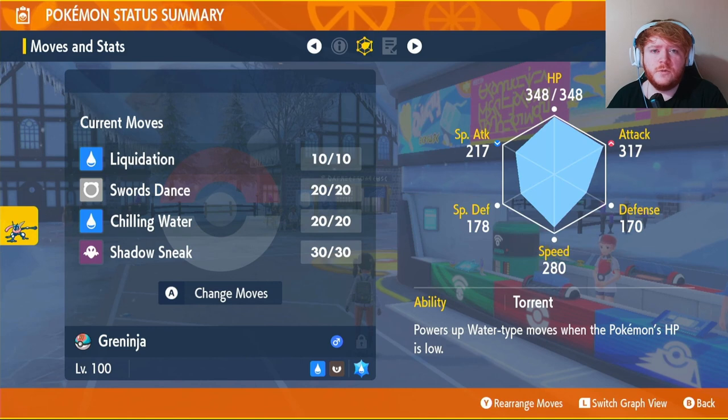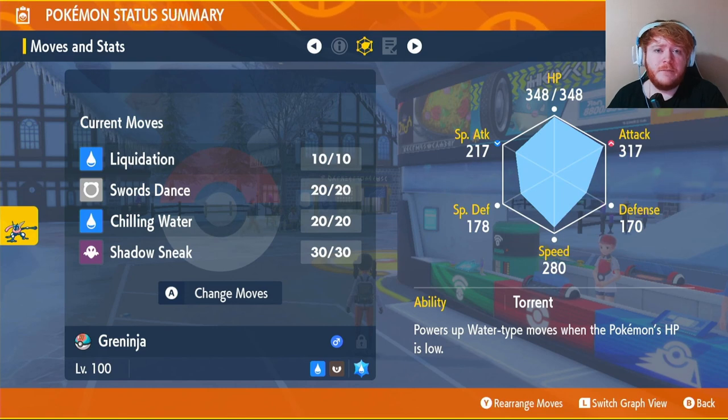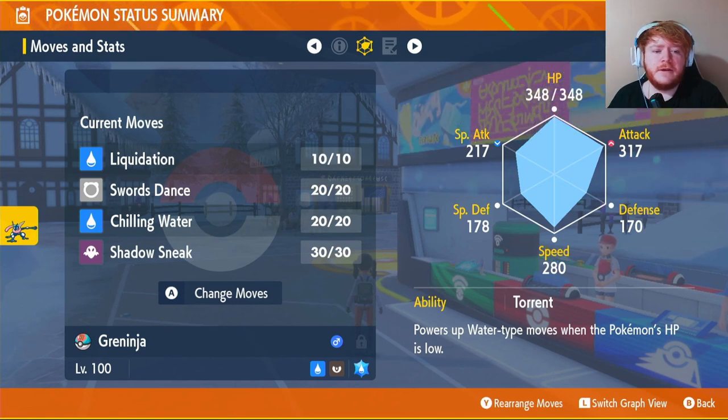If you have the money, hyper train Special Attack as well — even though we have it reduced by nature, we do technically have a Special Attack move we'll barely ever use. Our ability is going to be Torrent. Unfortunately, if you have the Mightiest Mark Greninja, it will have its Hidden Ability, so you'll need an Ability Patch to revert back to Torrent — you get one the first time you complete the Greninja raid.